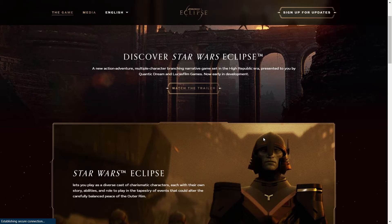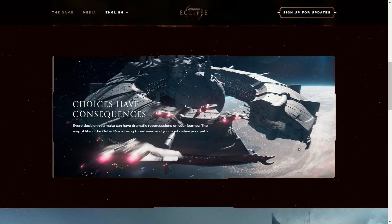Beneath that, it says "Star Wars Eclipse lets you play as a diverse cast of charismatic characters, each with their own story, abilities, and role to play in the tapestry of events that could alter the carefully balanced peace of the Outer Rim." So now we know that all of the characters we play as won't be exact carbon copies of one another — they'll actually have some differences in gameplay. The final part of the game section is "Choices have consequences. Every decision you make can have dramatic repercussions on your journey. The way of life in the Outer Rim is being threatened and you must define your path." This is really just saying your choices will influence what outcome of the game you have — nothing we haven't heard before already.